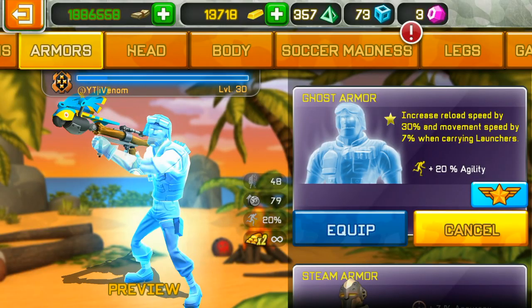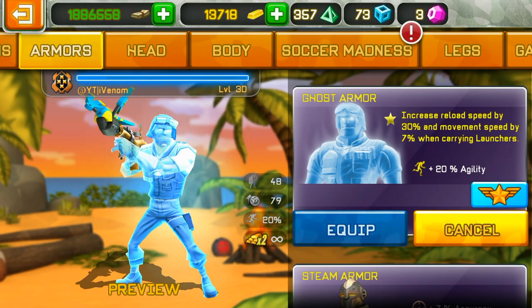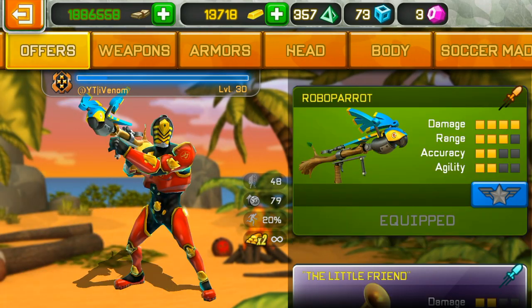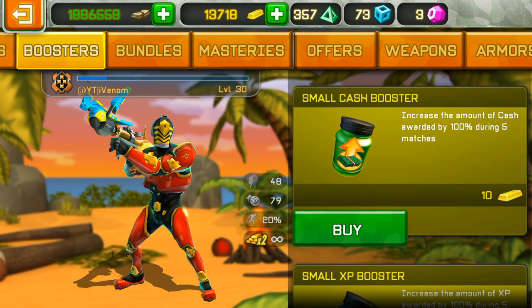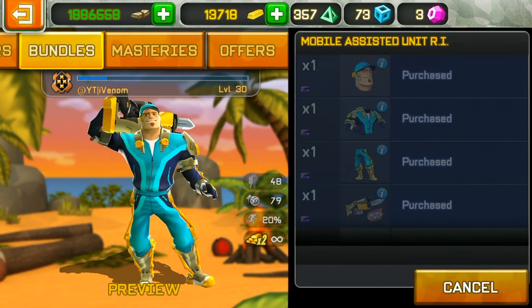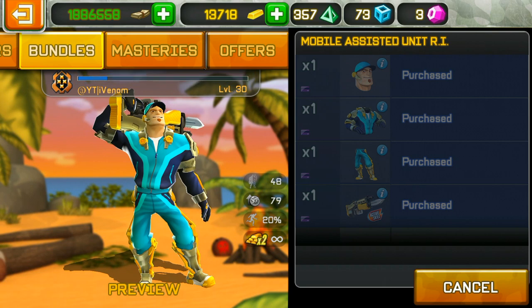You can buff this weapon in two ways. The first is using the Ghost Armor, which increases roll speed by 30% and movement speed by 7% for a starting launcher. The second way is by using the head, body, and legs of Mobile Suspect Unit R1.